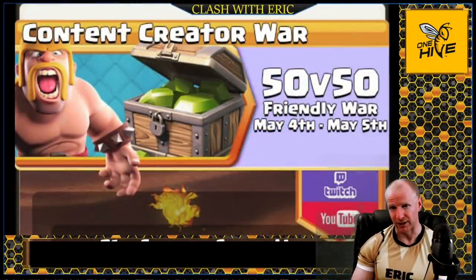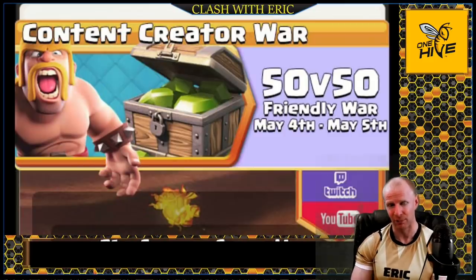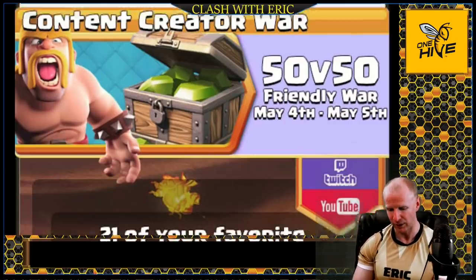Welcome back to Clash with Eric. Today we're talking about the Town Hall 9 witch slap attack that was used a lot during the Content Creator War. The Content Creator War was a 50 versus 50 where all the top YouTube and Twitch channels came together for a huge war. We had big giveaways — 2,000 gems away every stream — and 100,000 gems to the winning team, all sponsored by Supercell.